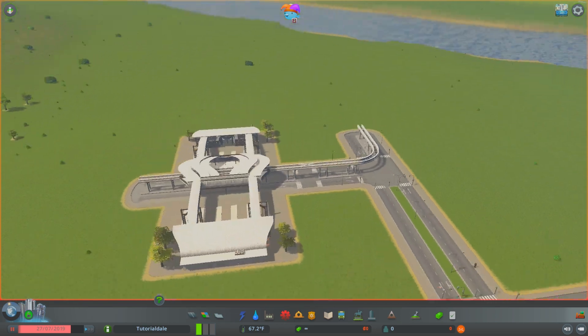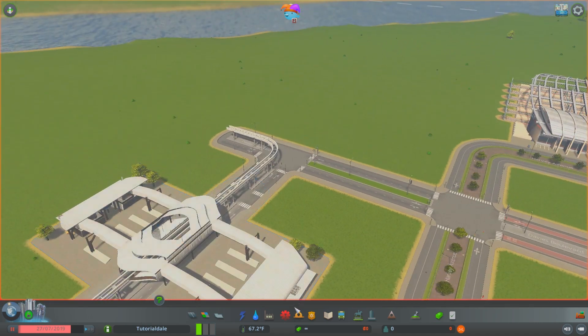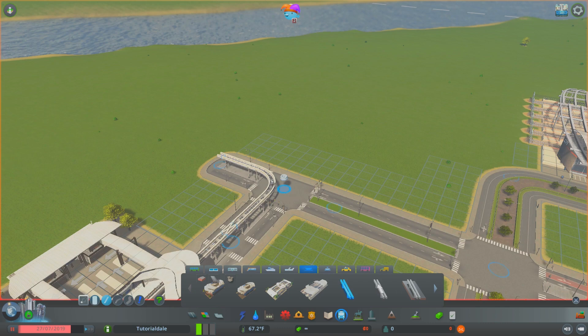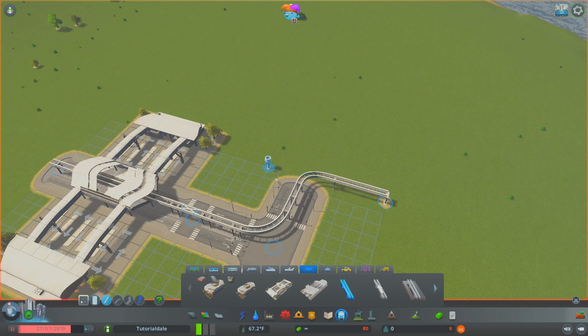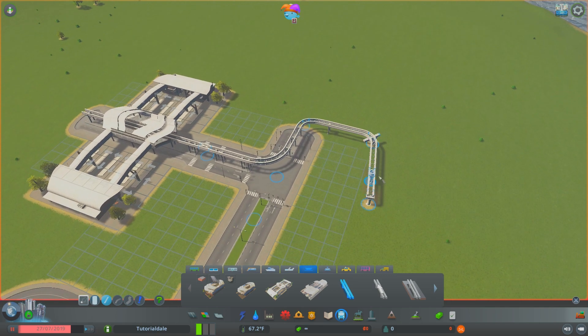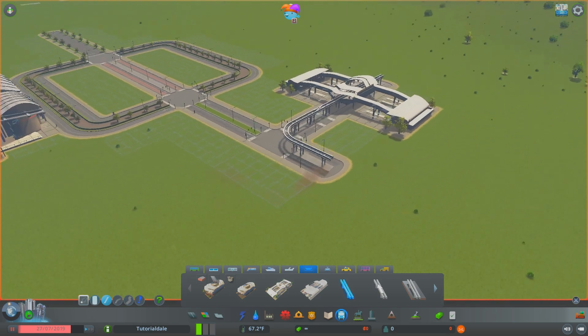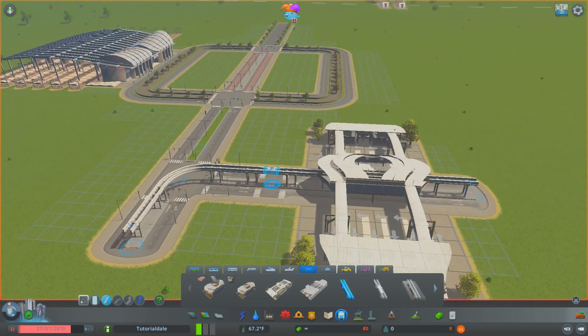It just takes a bit of messing around with the monorails, especially if you're not usually using them that much. After here, just grab a bit of monorail and take it in any direction you like. When we finish building this bit we'll go back to our city and you can see how we've implemented this. You've also got the bus interchange here as well.